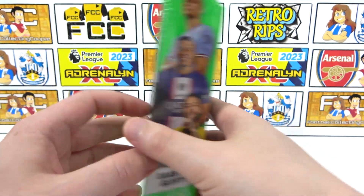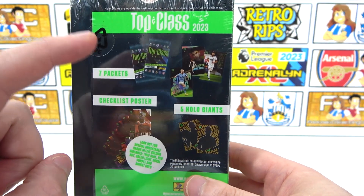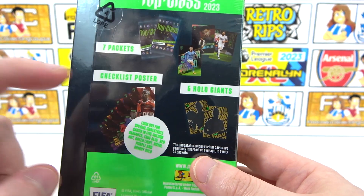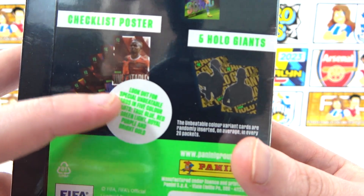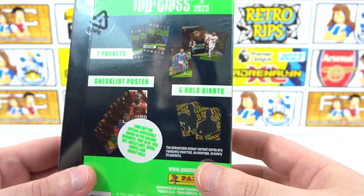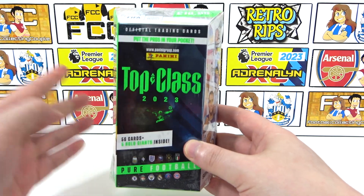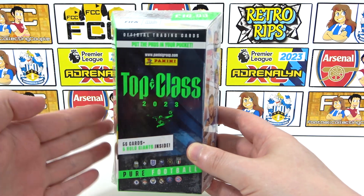We're going to be getting five Hollow Giants in this box, which is pretty awesome. On the back we can see those 56 cards will come in the form of seven packs. There are also five Hollow Giants and a fantastic checklist poster. We do have to look out for special Unbeatable cards in five colour variants — they're a rarer version usually found in one in every 20 packs. We have seven packs today, so we'll be lucky to get those.